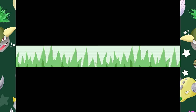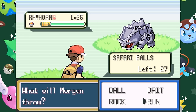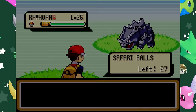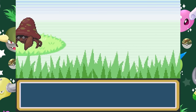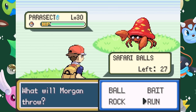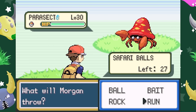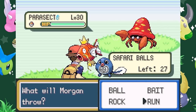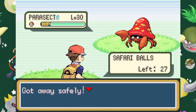Each Pokémon has a catch factor, which is equivalent to its usual catch rate divided by 12.75, ranging from 20 to 2. Each rock throw will double the catch factor, and each bait will halve it. Meanwhile, an angry Pokémon has double the chance of escape, and a Pokémon that is eating has a quarter of a chance, which doesn't increase with additional rocks or bait. These catch modifiers do have a limit — using rocks can't increase the catch factor above 20, so throwing rocks at Magikarp and Poliwag, which already have a catch factor of 20, will have no effect other than increasing the chance of them running away.